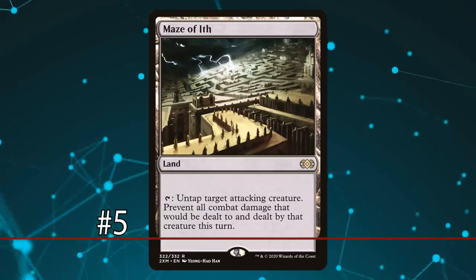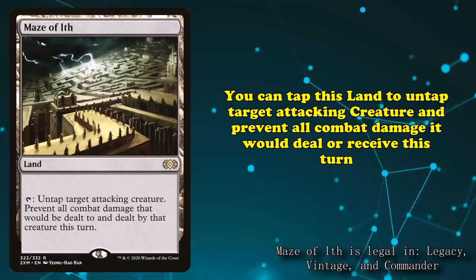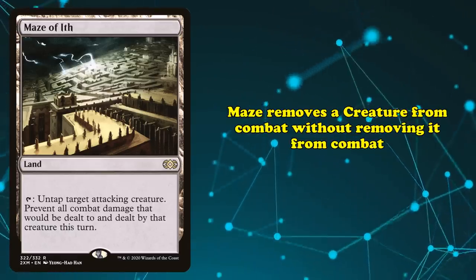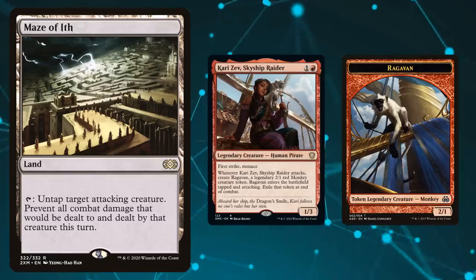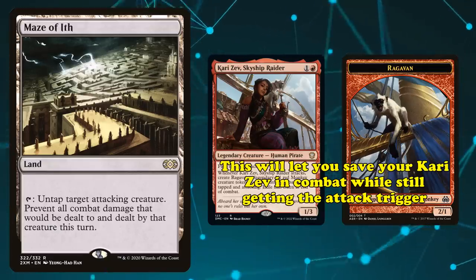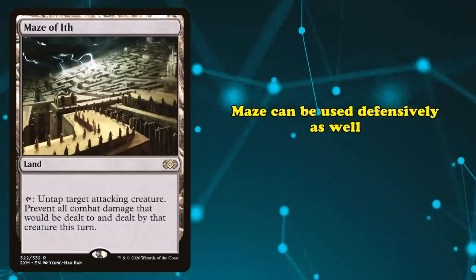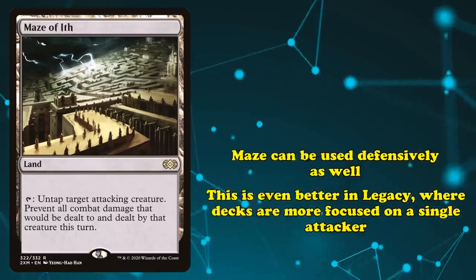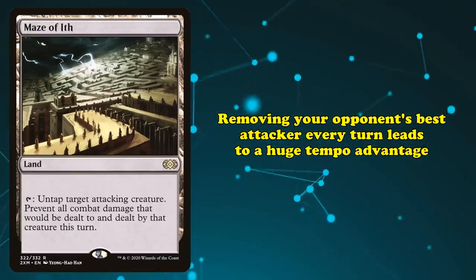At number 5, we have Maze of Ith. This is a land you can tap to untap an attacking creature and prevent all damage done to and by that creature — essentially removing it from combat without actually doing so. For example, if someone attacks with Kari Zev, Skyship Raider, you will still create the Ragavan token even if you tap Maze of Ith. This both saves your Kari Zev from dying in combat and allows her to get her effect no matter how dangerous your opponent's board presence is.